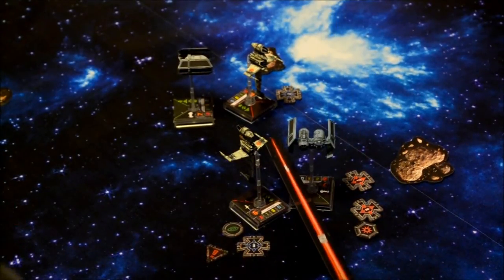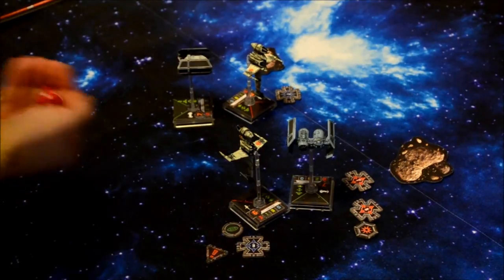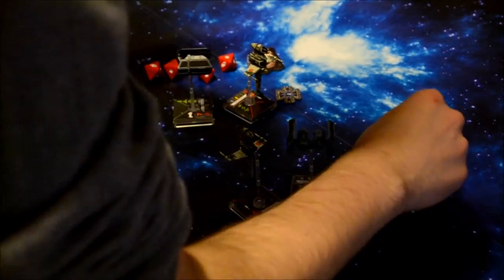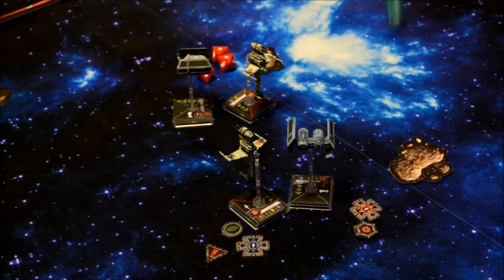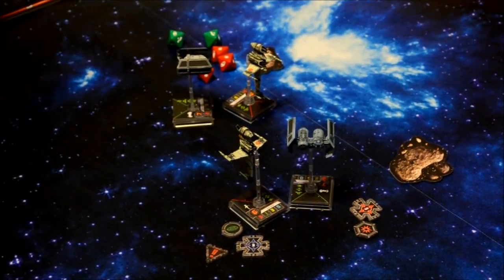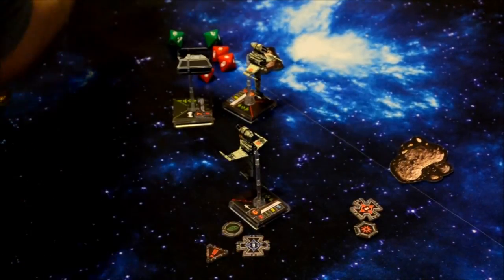Now combat begins with my eight — Ted Numb. The only target in range is the TIE Bomber at range one. I'll use my primary weapon to take advantage of the range bonus. I spend my target lock to re-roll two dice — I had two hits, a focus, and a blank. I re-roll the focus and blank: hit and a critical. So I've got three hits and a critical. You roll with a focus and evade — taking the evade, you still take two regular hits and one critical. That critical card counts as two damage — overkill. The TIE Bomber is destroyed.